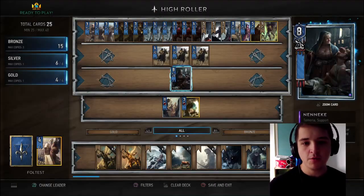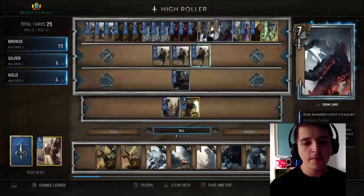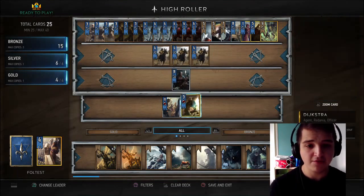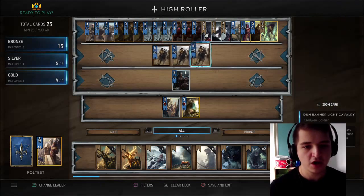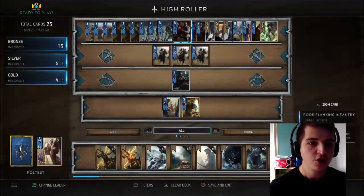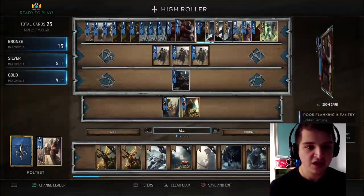The power of Nenenke also means we can put back our Witchers, so we can use our Witchers twice. We can also put our Dumbanner Light Cavalry back twice — if we proc our Light Cavalry without using Thala and we've still got Thala in hand, putting back a Light Cavalry offers loads of free points. Especially with Siege Supports on the table. You can put Witch Hunters back as well — you can put anything back. Nenenke is fantastic in this deck.